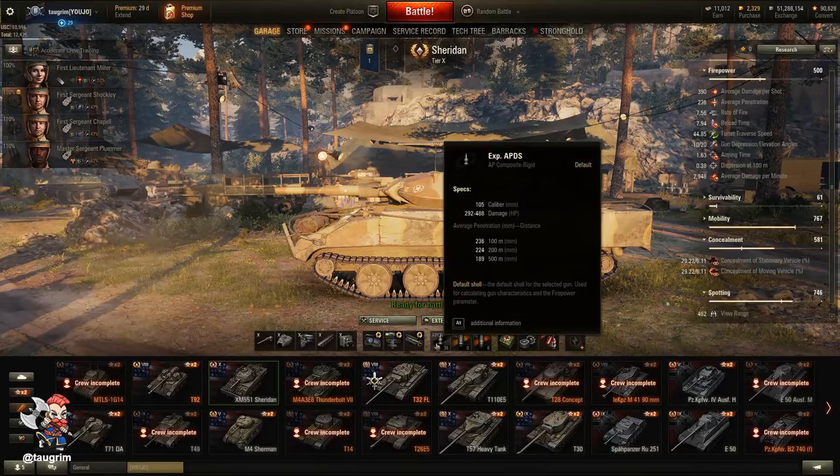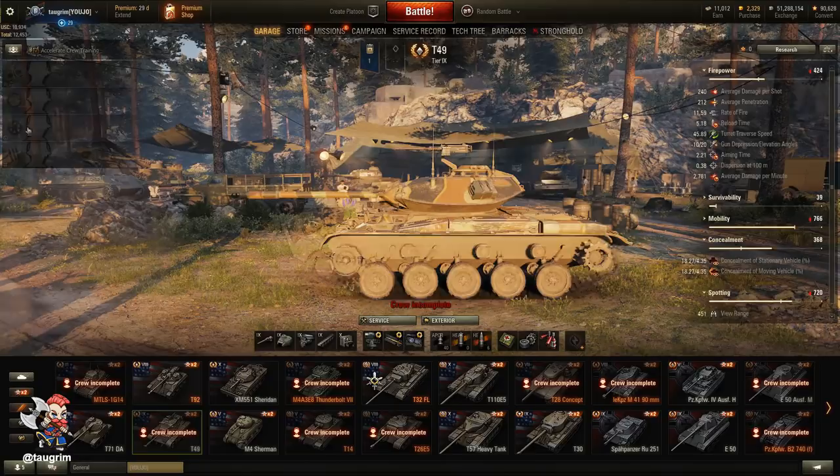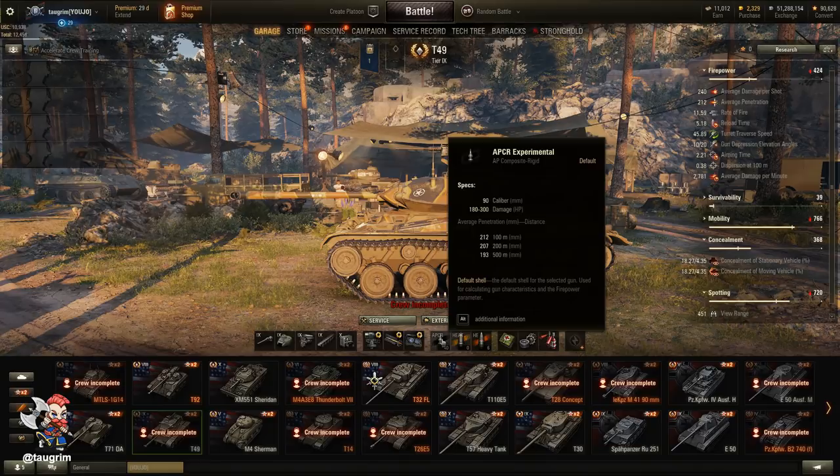I want to talk a bit about the penetration drop-off we've discussed in other videos. You can see that at 100 meters, the penetration for the silver APCR round is 236, but that drops all the way down to 189 at 500 meters. Just looking at that alone may not seem odd, but that doesn't exist for any other tank. And of course, HEAT doesn't have any penetration drop-off, so a cynic might think this is a way to encourage players to have to fire premium ammo.